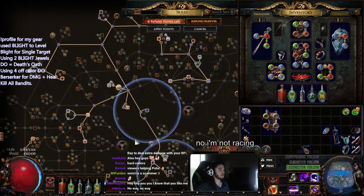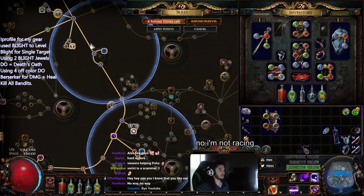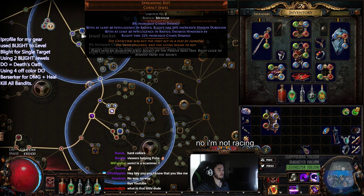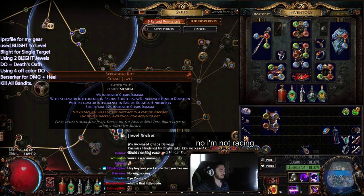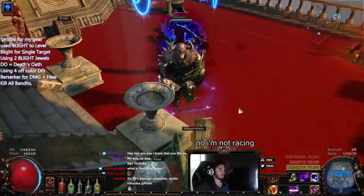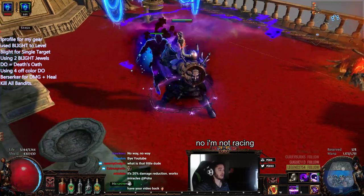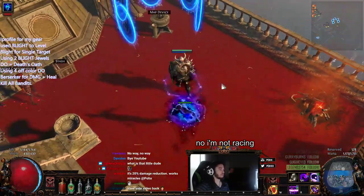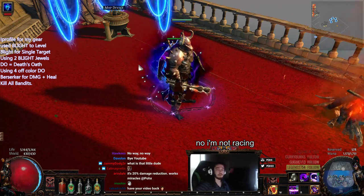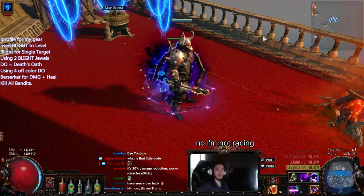The last thing I have to add is the jewels I'm using: two Spreading Rots, which basically just increase the damage of everything overall. This is also part of the Hinder Duration we were talking about before. Two Spreading Rots make a huge difference — you basically just tap once and everything dies. All whites and even blues will just die on one tap. Anyway, hope you guys had a wonderful time. Please feel free to like, share, and subscribe, and remember you can catch me streaming live every day at twitch.tv/pox. Have a wonderful time boys.